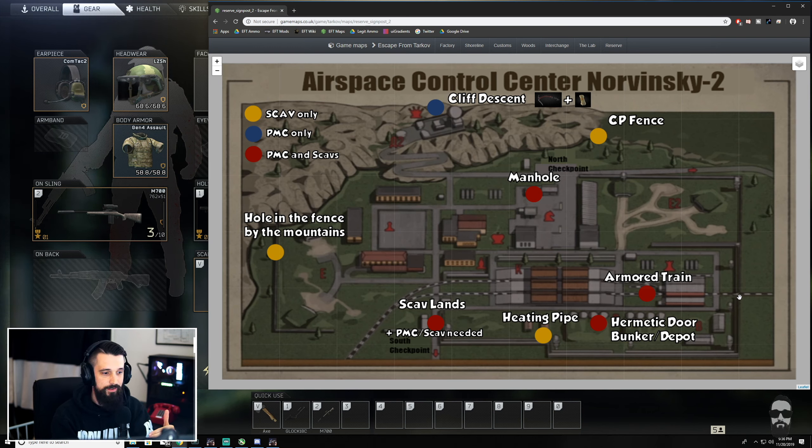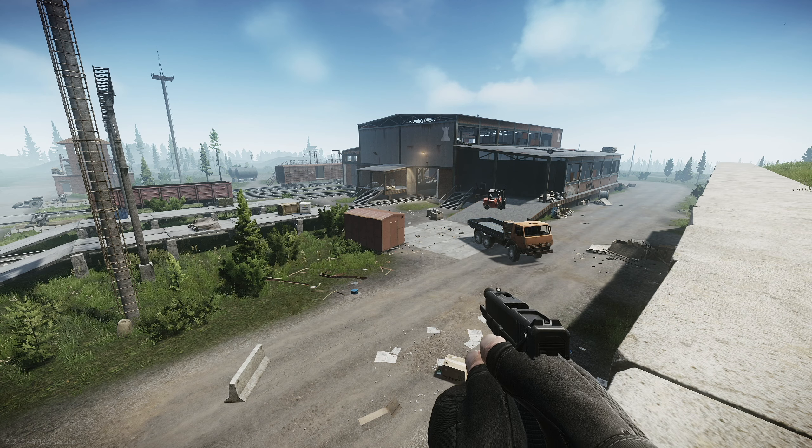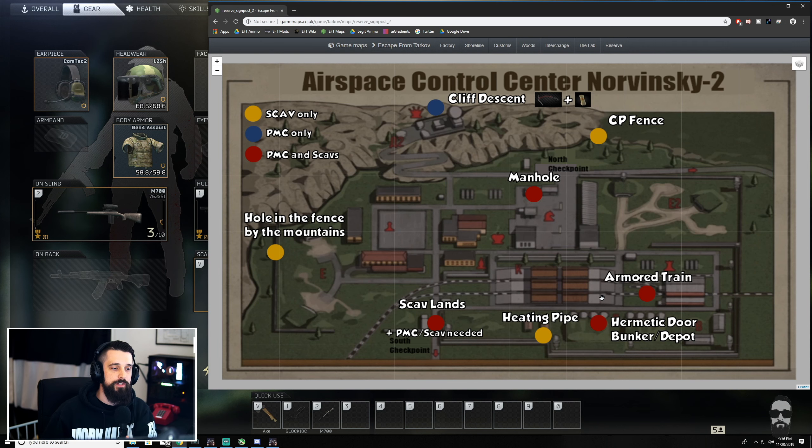The Armored Train is another PMC and scav extraction. It's an actual physical train that rides in on the train tracks at some point during the raid — I haven't seen it happen early on so it tends to arrive toward the middle or back end of the raid. It blows its whistle as it comes in, then again when it's about to leave in a few minutes, then a final time when you have about one minute to board. If you're on the train when it drives away you'll extract. If you miss it, you miss it — so it creates a window where everyone knows the extraction is open and PVP often follows.